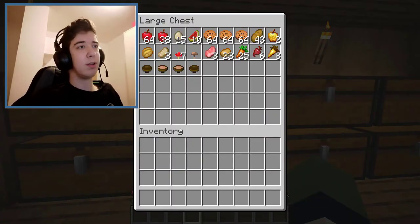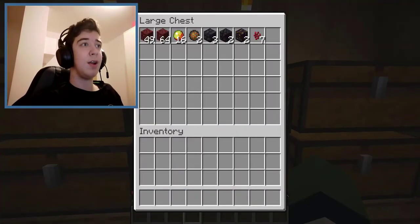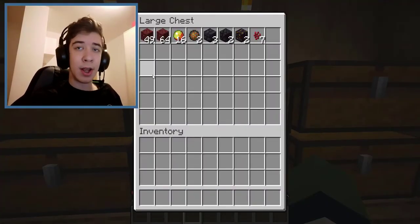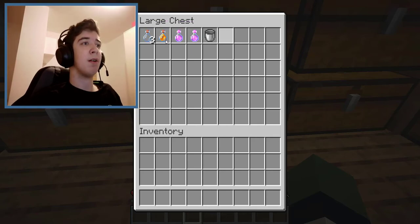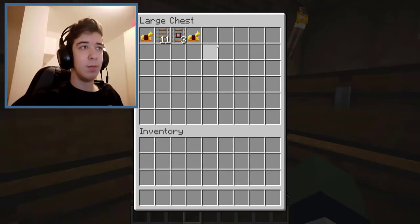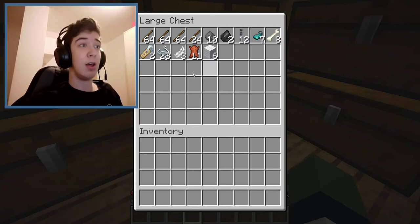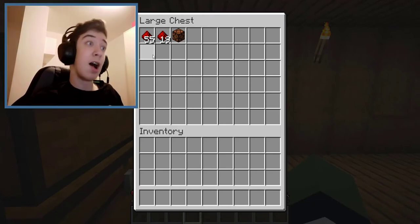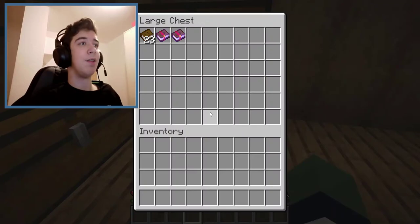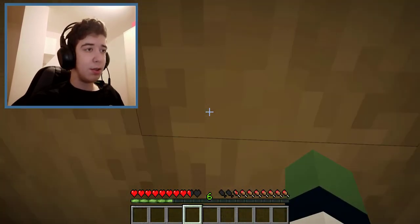One chest is for food, one for saplings and seeds, one for nether stuff, one for buckets and bottles, one for general travel supplies, one for random basic stuff, one for redstone, and last but not least one for books. That covers the basement storage.